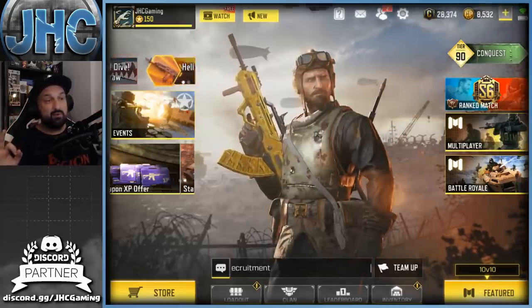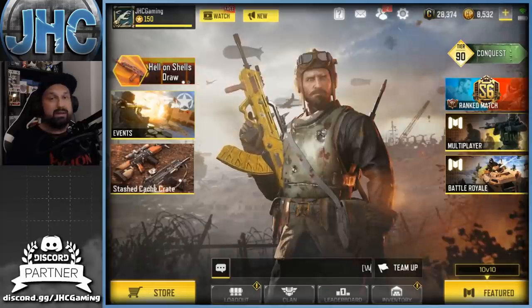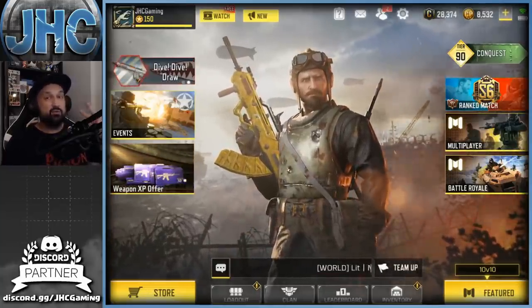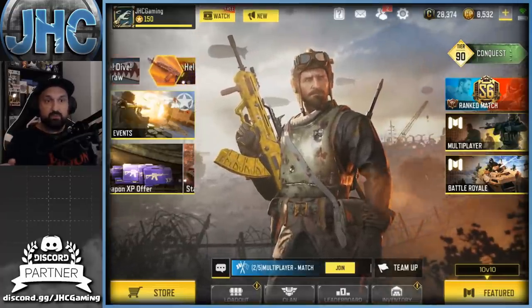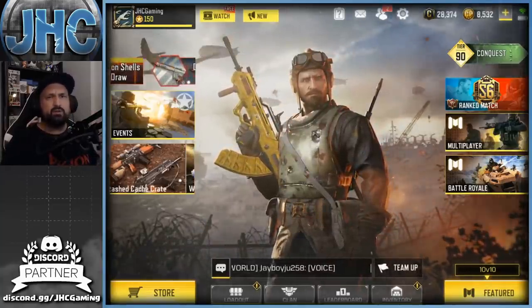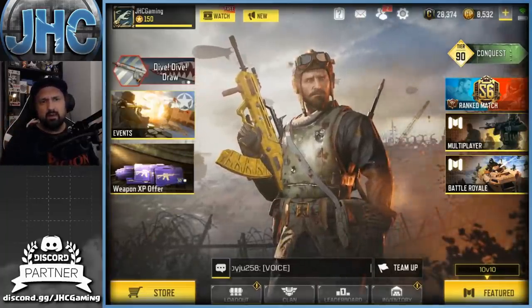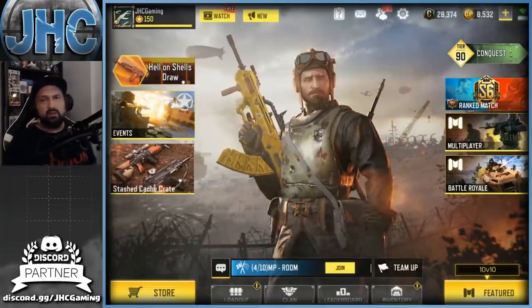I've got zero motivation to buy crates anymore, but I'm still gonna buy a few of everything when they come out. For the lucky draw, I skipped the last two and just spent a few on the Dive Dive, but today we're gonna spin a few on the new one — Hell on Shells — released about two days ago. We've still got like 50 spins on the lucky board, client crates, and stuff, so it's still gonna be a fun video.